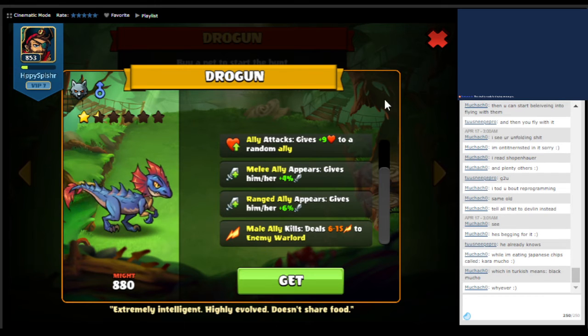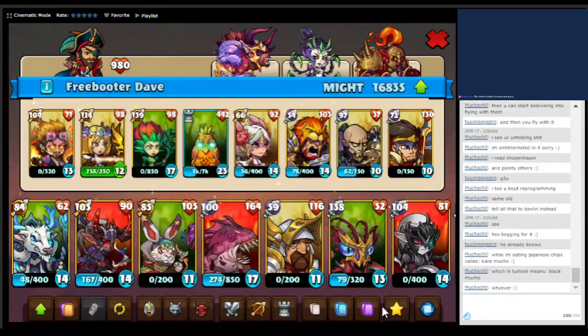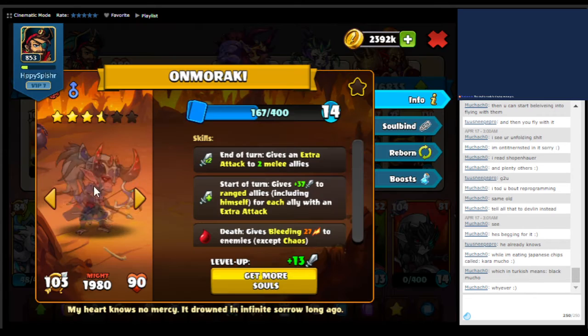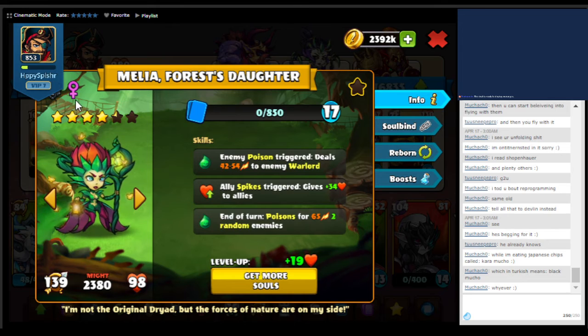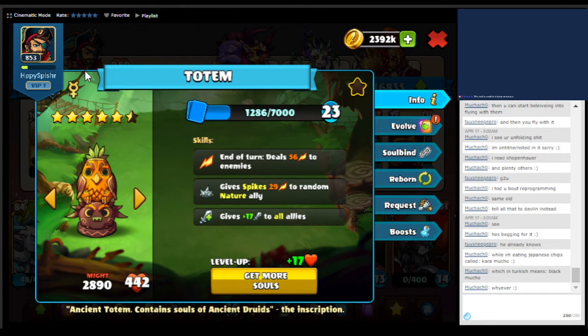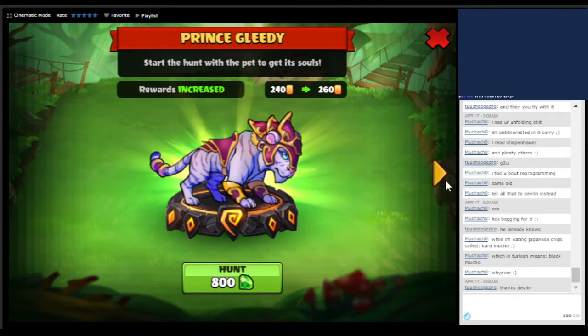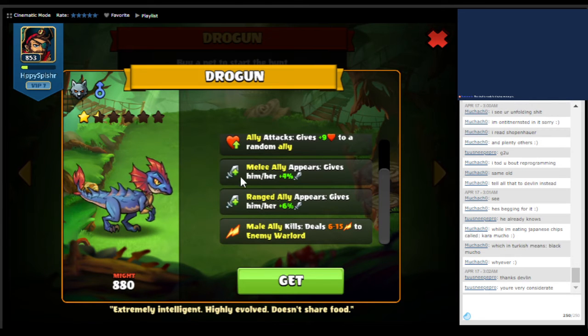To find out which one of your units is considered male, you would actually go to your squad and click on any one of the units. You look for the symbol here — this is the male unit, the arrow pointing up. This is an example of a female unit — this is the female symbol here, it has a pink color. And then there are units that don't have any particular gender. For that particular pet, it works best with male units, so you could build a deck with male units — both male melee and male ranged. That's kind of nice, you get some extra damage.